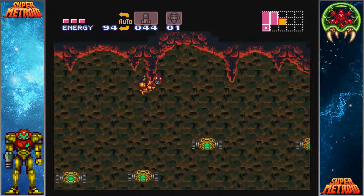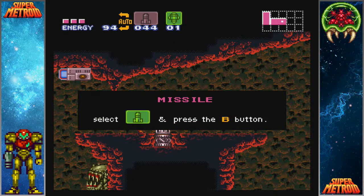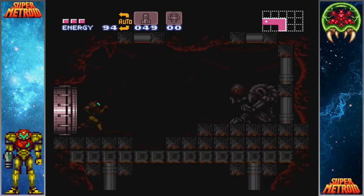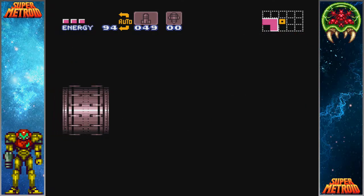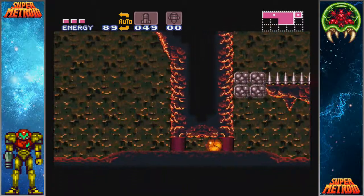Obviously it's faster to use super missiles on the red doors when you can, but we don't have a lot of super missiles at this point, so you have to be a little bit more sparing. Now I'm doing another sequence break here. You're supposed to actually get the speed booster around when we got it, but the wave beam here is supposed to require the grapple beam. Again, it's not a difficult sequence break to do - you just have to wall jump off the one wall, and you can even take a little bit of spike damage.